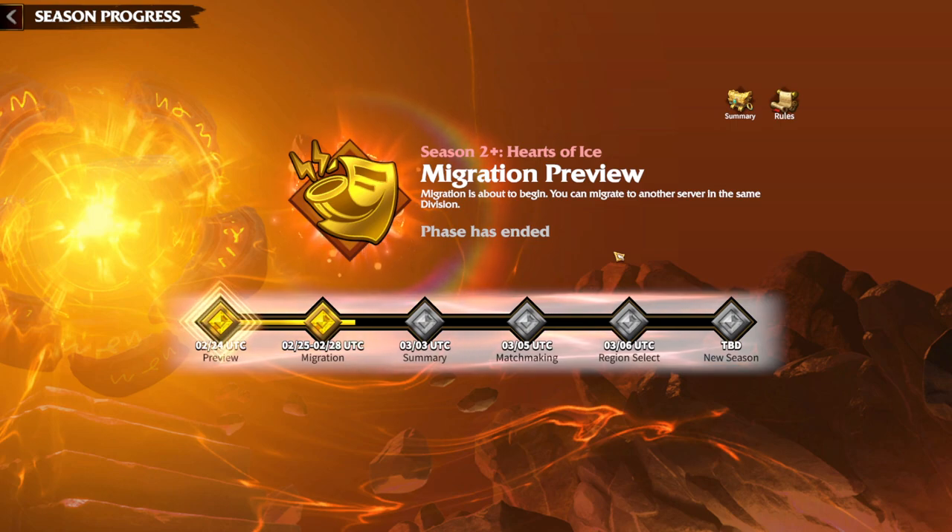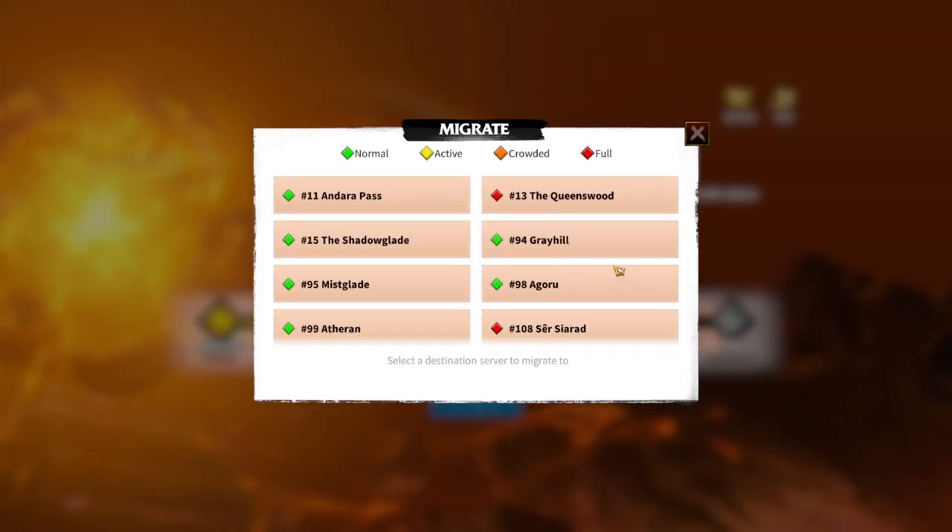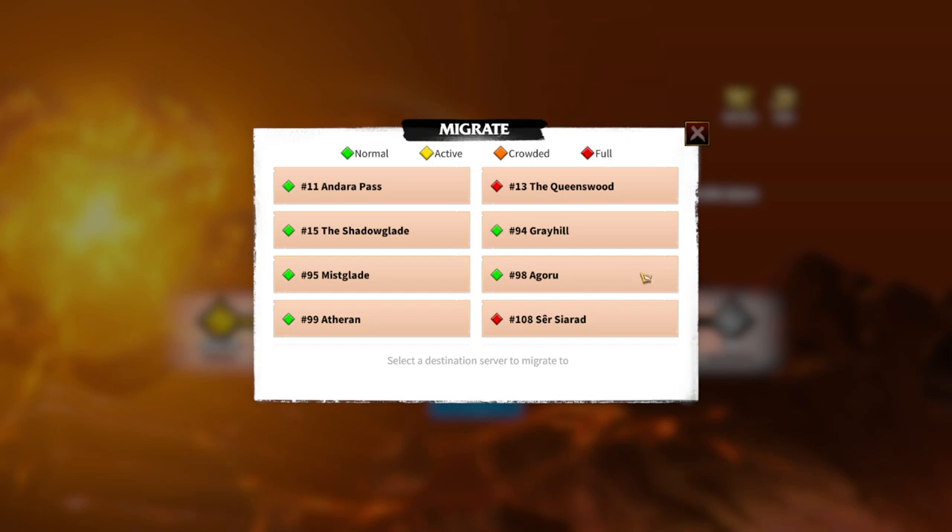What is migration? Since you start the game, you choose the server where you are going to play with your alliance members or with your kingdom. Whenever a season finishes, you have an option to change your server — that is called migration. To migrate to a different server, you need to have at least 5000 gems, which is the cost of migration.